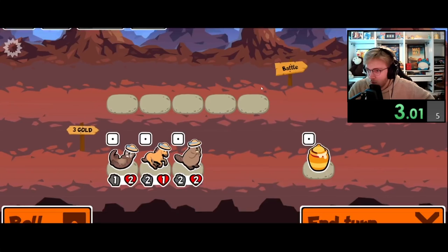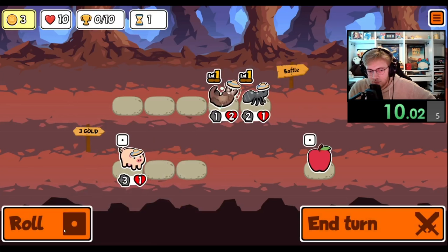Hey everybody, I'm unlocking every sticker and badge in Super Auto Pets in order from A to Z. Today we're going for the Gorilla, which is a tier 6 unit that whenever it survives taking damage, will gain coconut armor that blocks the next hit completely.